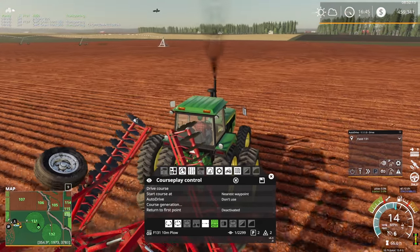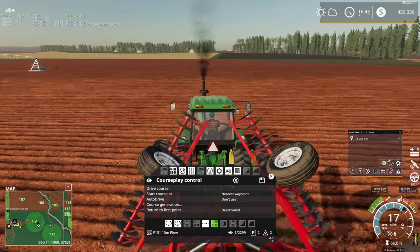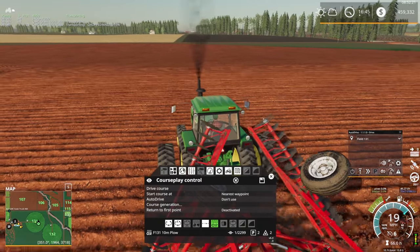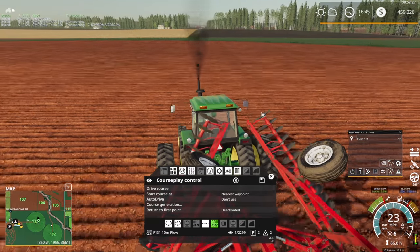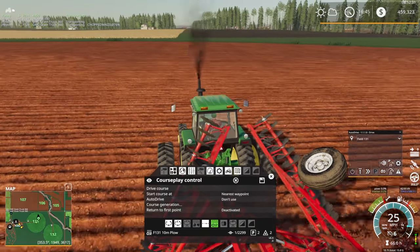If we replant fields 126, 107, and 106 — and plow 106 and 107 together — that should get us really close to filling the bunker. I'm looking at wrapping up this series fairly soon, but I'd like to finish filling that bunker first. There are some cheat-ish things I could do, but we're going to try to do it somewhat legitimately.